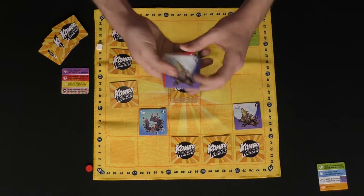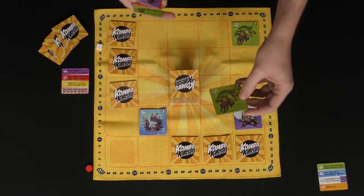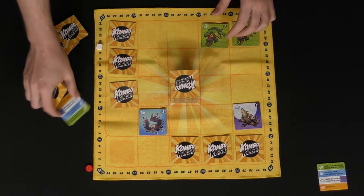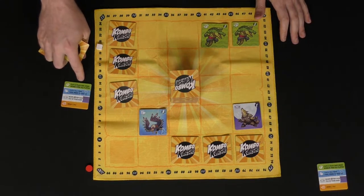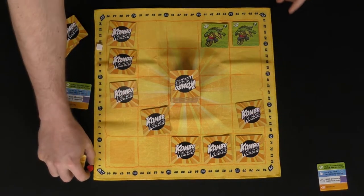Then it goes on to the red player's turn. The red player has some alligators. The alligator's ability says it can flip one or two tiles face down and score one point for each. Flipping two tiles face down scores two points.